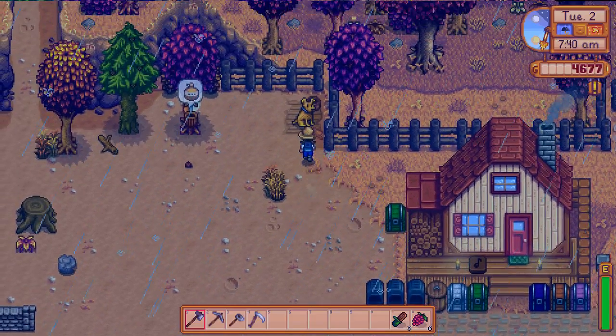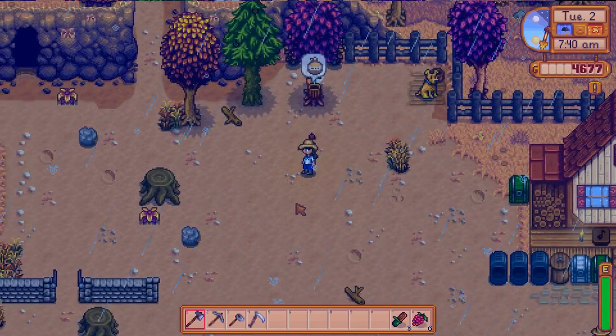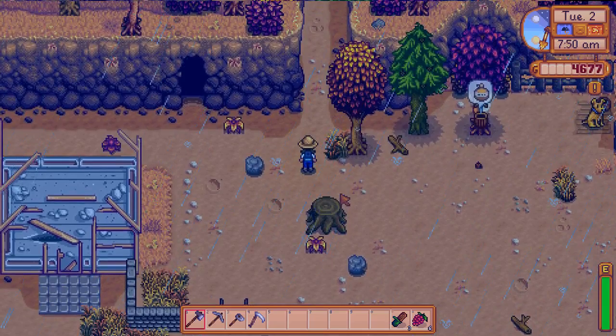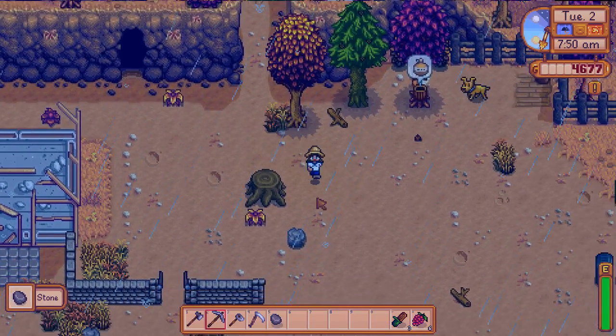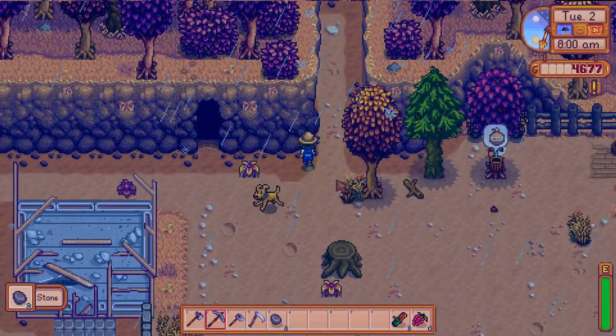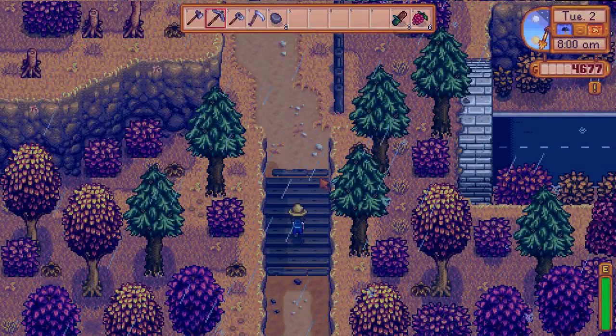Hello everybody, this is Dye Elfin with another episode of Stardew Valley. The weather report says it's going to rain tomorrow, and the Fortune Teller says it's going to be a good day — we're going to have a little extra luck.